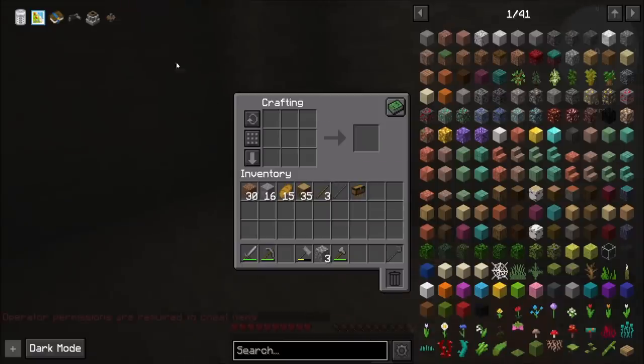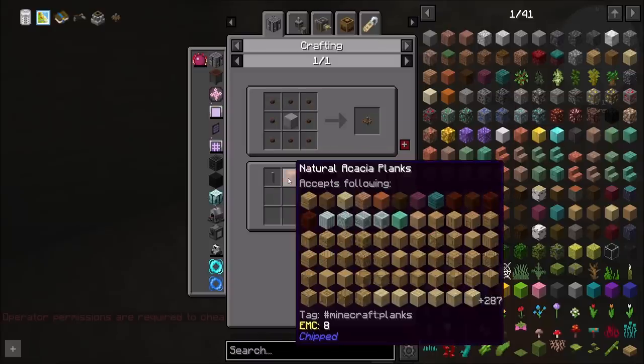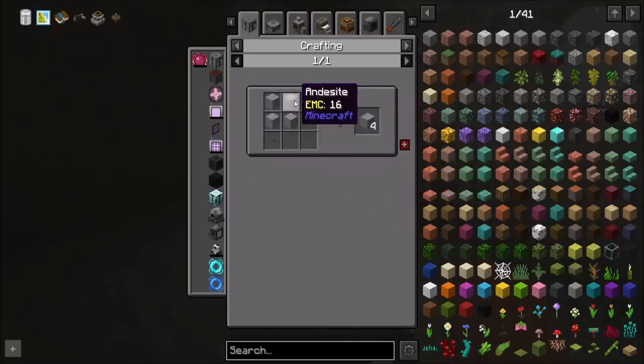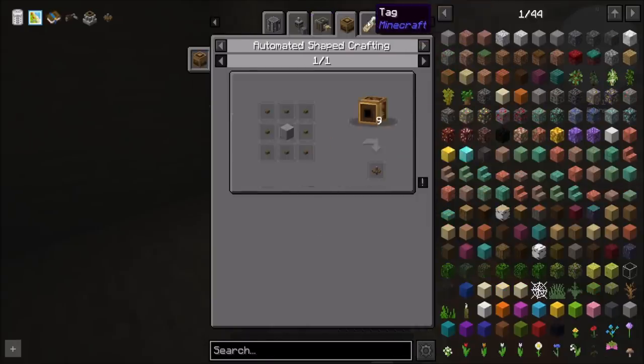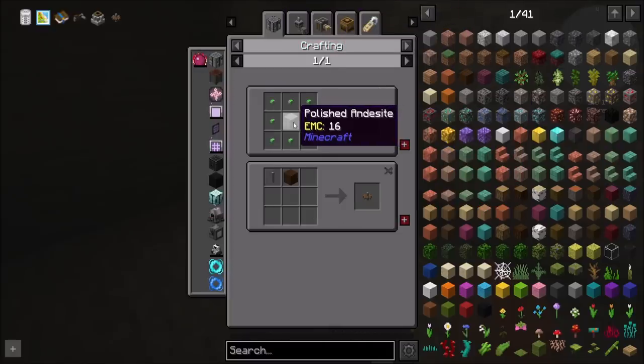So anyway, we want to make these things, right? So you want polished andesite - does it have to be andesite? Or any wood planks with a shaft, which needs andesite alloy, which needs zinc or iron nuggets. So I assume that's not going to happen. Where does one get andesite? It has to be andesite it looks like. That tag - it shows you all the tags. But how does one get polished andesite? That is a really good question.